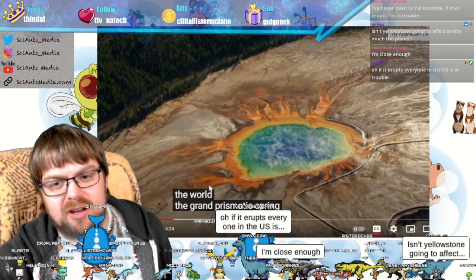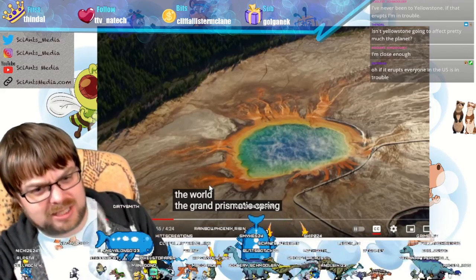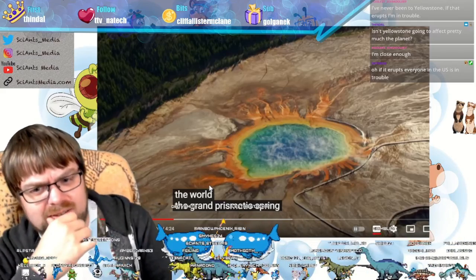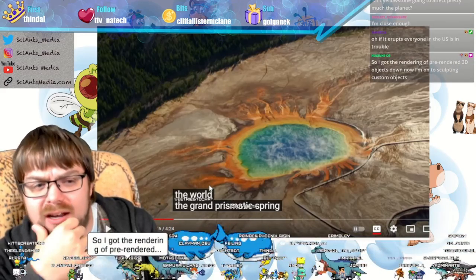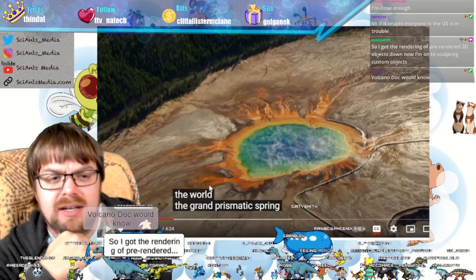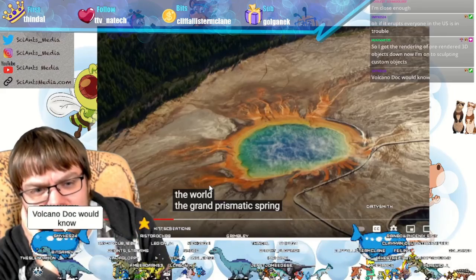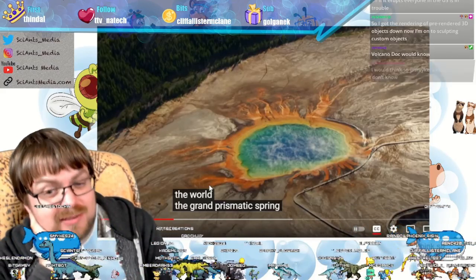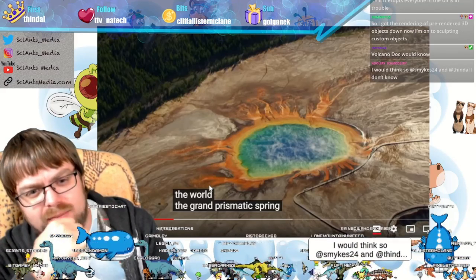Isn't Yellowstone going to affect pretty much the whole planet? I've heard that as well — given how much ash can go up in the air. My expertise isn't in geology, but I've seen different modeling experiments. There doesn't seem to be a super consensus — there seems to be a leaning, but there are ones on both sides of how the models work and how things will change.